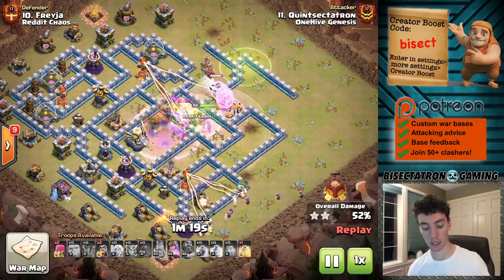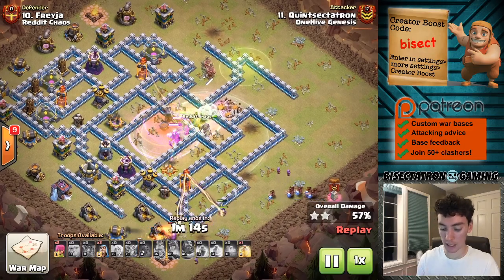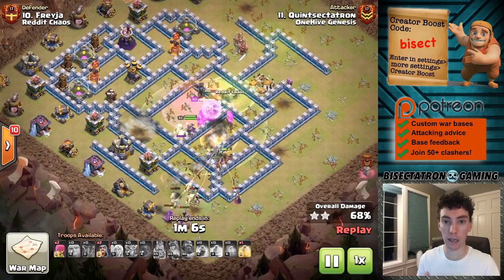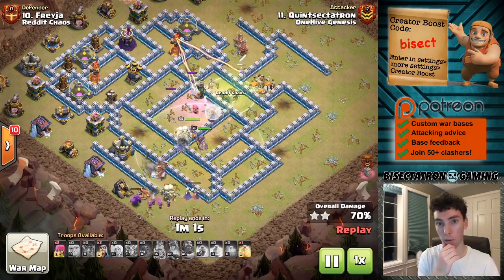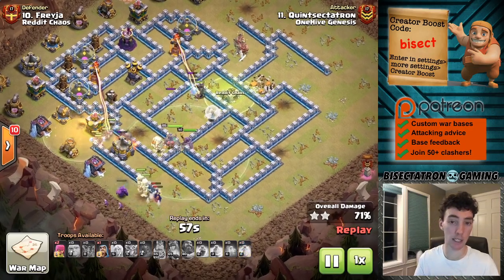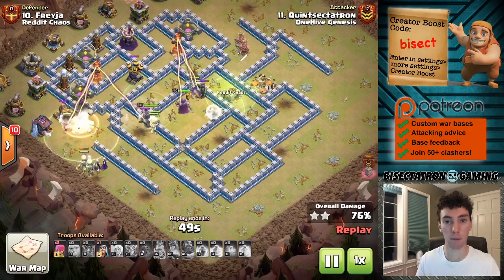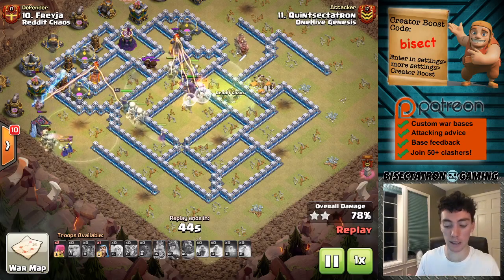The moral of the story: if you only need three to go into the base and it's a tough funnel, only bring four Super Witches and four Healers — that leaves plenty of troop space for funneling. You can use Baby Dragon, Loon, P.E.K.K.A., whatever you need. The King does a good job on his side, but often a Warden Walk will not be enough on the other side, especially because you can't do a super long one. So bring the funneling troops. Even with three Super Witches you'd probably still be okay, so you can definitely get it done with four. Don't get too greedy with troop space.